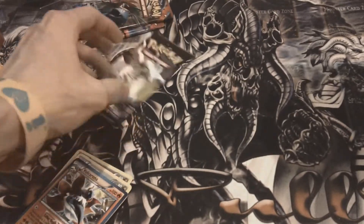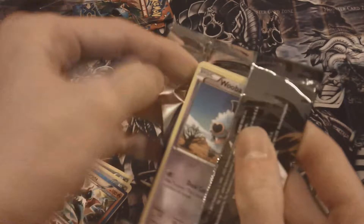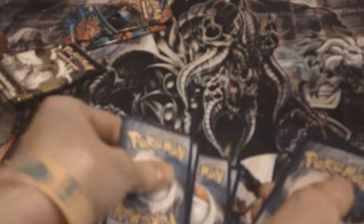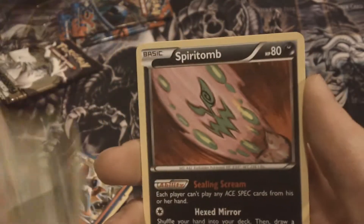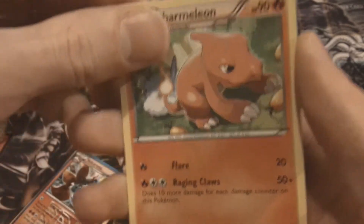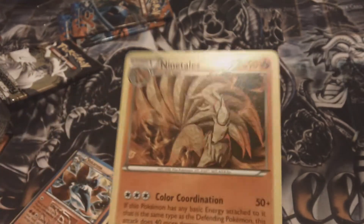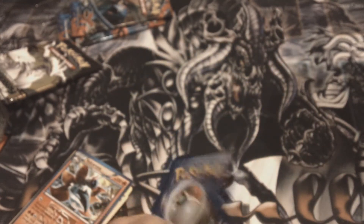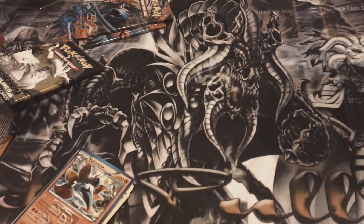Hopefully we can get something pretty cool out of this Legendary Treasures pack. Maybe a Full Art — I don't know. We have a Woobat, Swadloon, Snivy, Ralts, Servine, Spiritomb, and a Charmeleon — that's pretty sweet. Our Reverse is a Bianca, that's really cool. Our Rare is a Ninetales. And our Radiant Collection is a Sencino — that's pretty cool. I like the holo on those cards, they're pretty sweet.